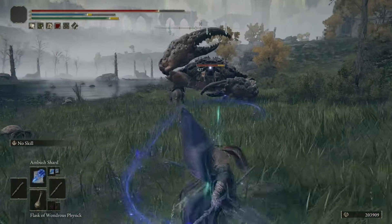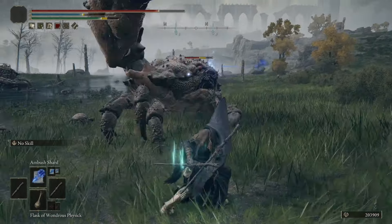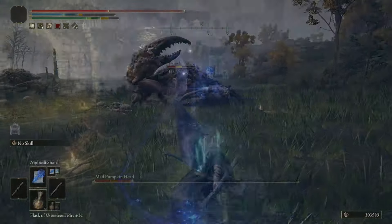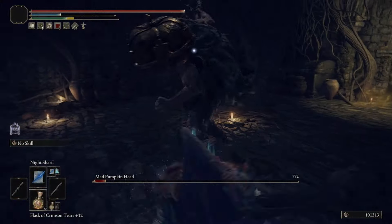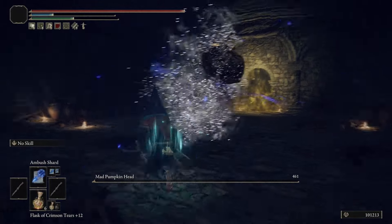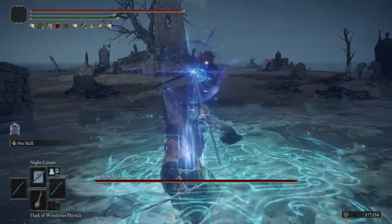It's really nice to pull the Moonveil out, hit the enemy with the immense magic damage that it does, and then put it away and start casting again. There are seven Night Sorceries, and we are going to be using a combination of three of them. You can use all of them in this build if you want, but the three I've chosen I think are the best. We're going to be using Ambush Shard, Knight Shard, and Knight Comet.